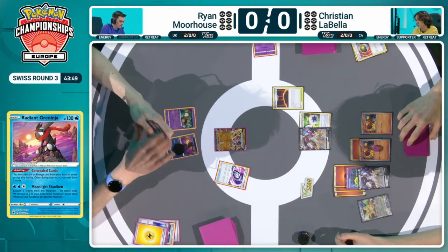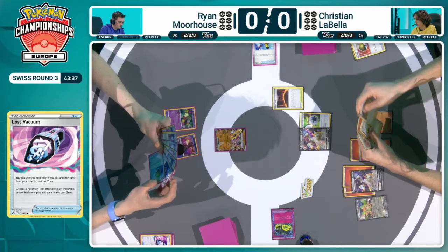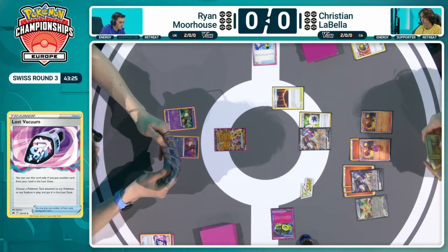This is the problem with Lost Zone decks sometimes — if you're not able to build yourself up, build a big hand, have a lot of options, these great utility cards like Super Rod, like Mirage Gate, they're great in the later game, but as of right now, they're just going to sit in the hand and really not provide a lot of value. Ryan is sitting on not much of anything right now. Going to Lost Zone one of those Super Rods with that Lost Vacuum, get rid of Maximum Belt — very wise choice, going to make it a lot harder, maybe even impossible for Christian to KO this Hoopa. Ryan is already quite far behind — the last thing he needs is for Christian to get an easy two-prize knockout on this Hoopa EX with the Arceus.